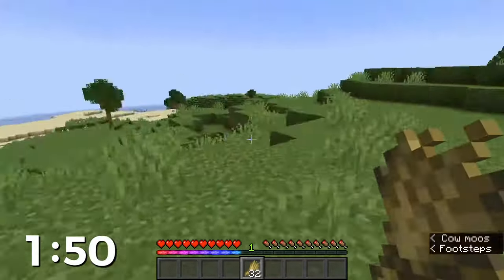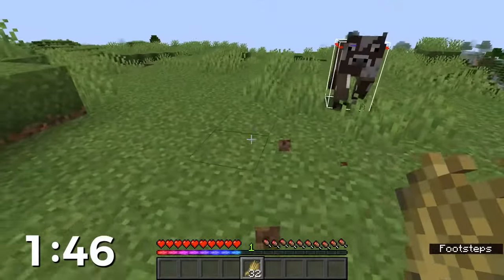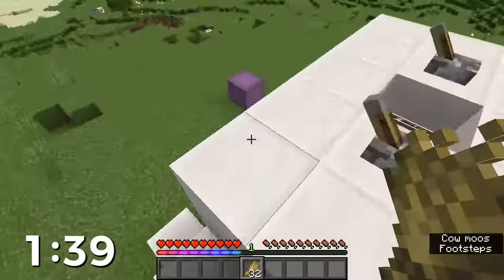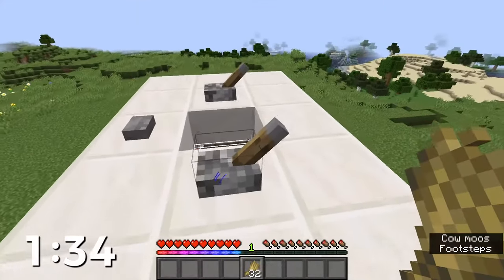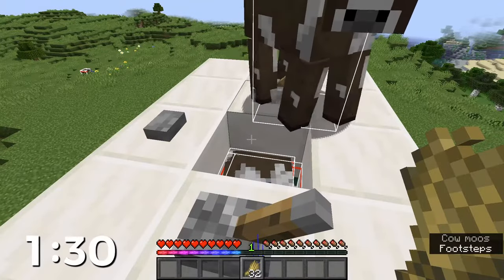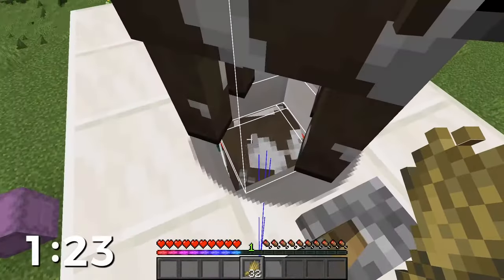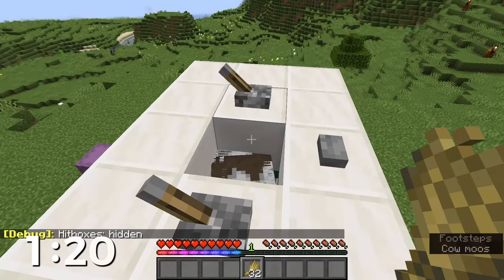We've still got a minute 50 to finish this farm — this is an easy one. The benefit of this farm is cooked steak is a great food, especially early game, and especially not using any fuel to cook it, so we're not using any of our precious early game coal. We'll also use a lot of leather early game for books, bookshelves, enchanting table, all that stuff. So this is a very super useful and easy early game farm that you can probably do in the first day or two of your Minecraft world. And as long as you keep breeding the cows, you're going to have pretty much unlimited food for the rest of the time you play that world.